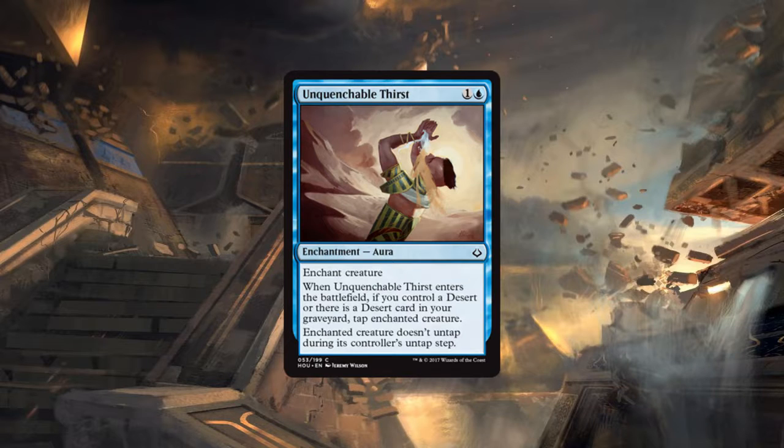We're going over the top three commons for draft. At number three we have Unquenchable Thirst — a generic and a blue enchantment aura enchanting a creature. When it enters the battlefield, if you control a desert or there's a desert card in your graveyard, tap the enchanted creature.